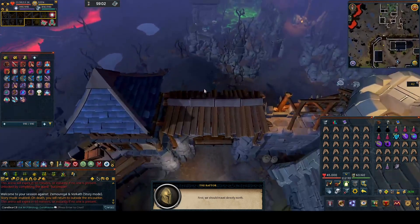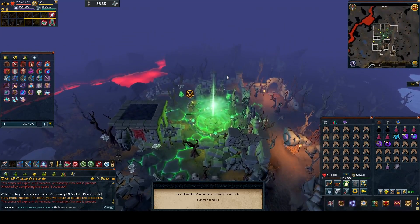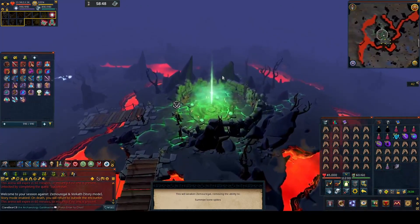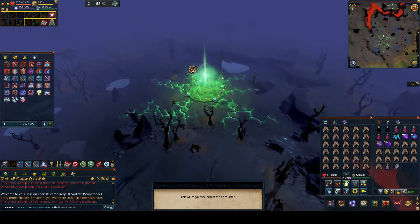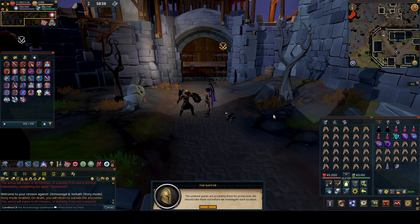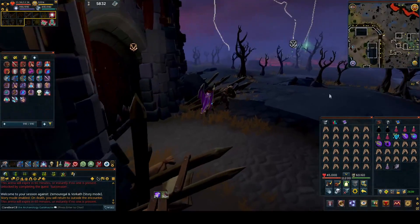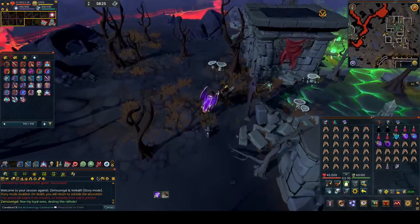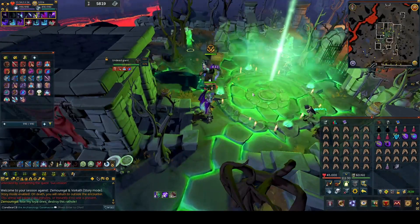You'll go into a cutscene - just watch it and hold spacebar to go through the chat. Once you get control again, head north out of the gate and continue north to the camp where there is an Undead Giant. There are multiple enemies around that will attack you, but just ignore all of them and kill the Undead Giant.